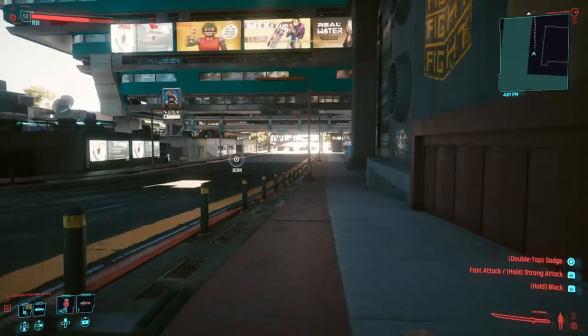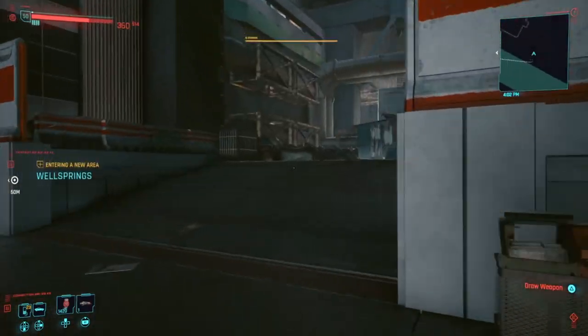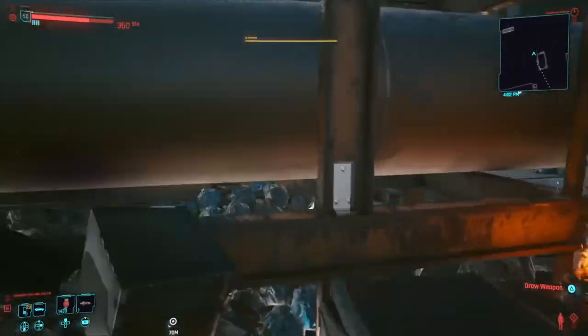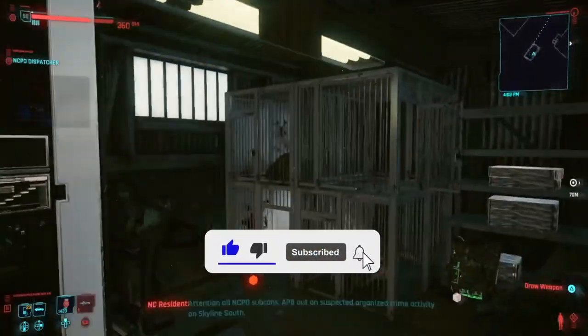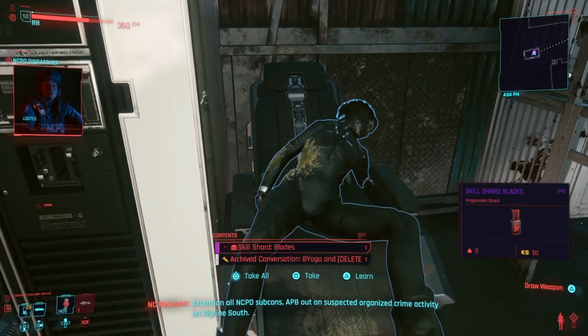So let's keep going down the road here, and on the right there should be a path. Go on the left side here. If I look behind me, there should be a small little hole that I can crawl into — and there it is. Guess what? There's someone dead inside with a legendary Netrunning suit. Just 197 armor. Sick.